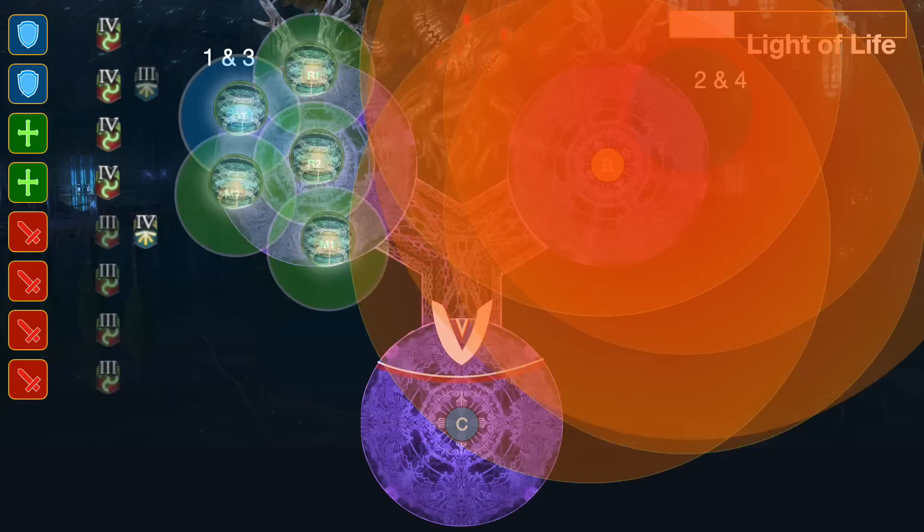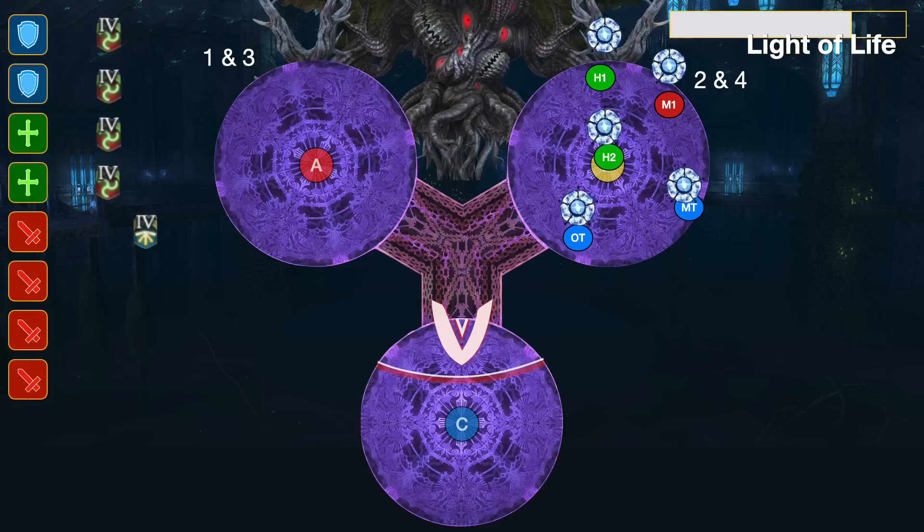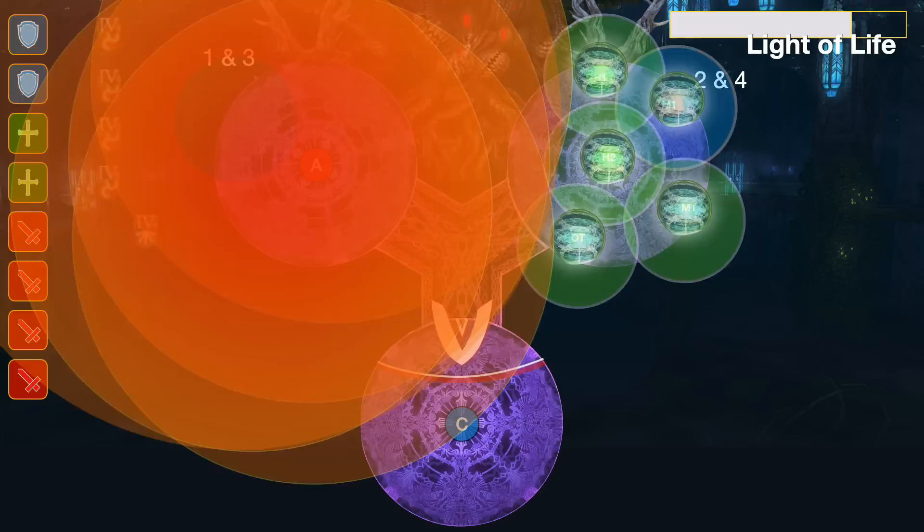And finally, one more time, head over towards the other side. This time it's DPS stacking while tanks and healers spread. And that's it — that's all there is to this mechanic. At the very end, heal up and mitigate for one last Light of Life, and don't forget to go back to the original platform to dodge the last set of AoEs. That's the strat — hope you find this useful.